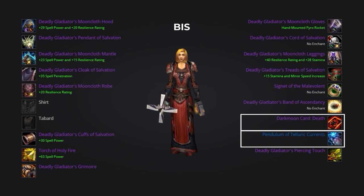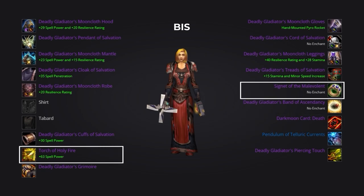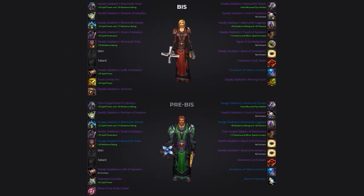For trinkets, exactly the same as the pre-BIS list, we've got Darkmoon Card: Death and Pendulum of Telluric Currents. If you're not human, just replace the Pendulum with a standard medallion. Two very strong PvE pieces you should aim to pick up are the Torch of Holy Fire from Naxxramas 25 and the Segment of the Malevolent from the 10-man version. We'll also include links to both of these gear sets in the description below the video.